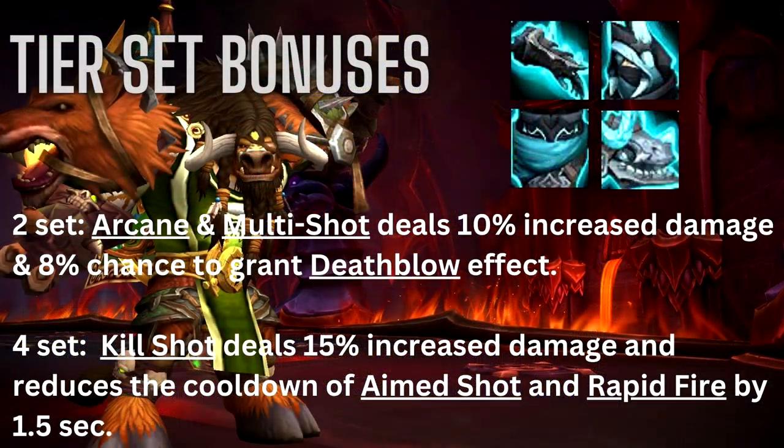Now for your Tier Set bonuses for 10.1. For your 2-set, Arcane Shot and Multi Shot do 10% increased damage and also give you an 8% chance to get the Death Blow effect, which allows you to use Kill Shot on any target regardless of their health. For your 4-set, all Kill Shots do 15% increased damage and also reduce the cooldown of Aimed Shot and Rapid Fire by 1.5 seconds. The Tier Pieces you want are the Gloves, Helm, Chest, and Shoulders.